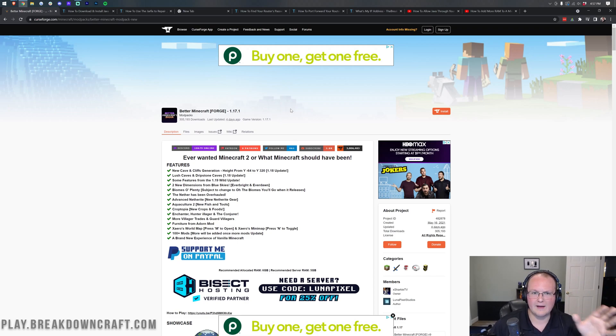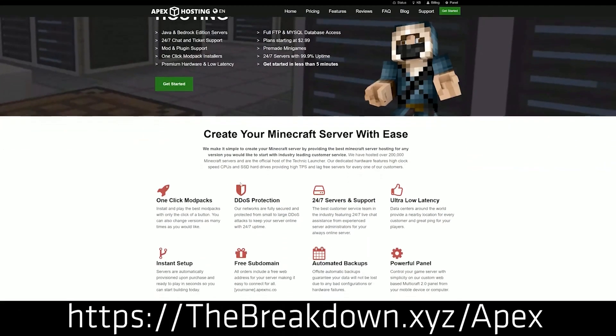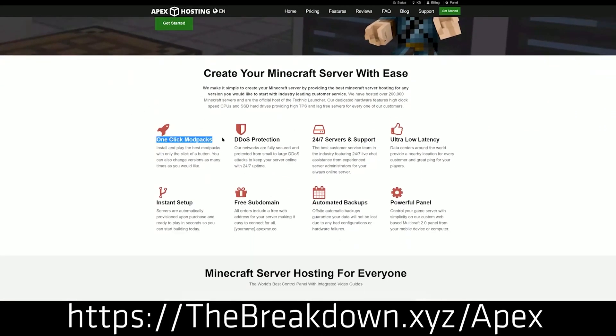You're also going to need a computer that can run the server and play Minecraft at the same time. So if you don't have the computer resources, or you want a public server, or you just don't want to worry about managing the server and just want to get on and play — well, in that case, Apex Minecraft Hosting is a solution for you. You can go to the first link in the description, thebreakdown.xyz/Apex, to start your very own Better Minecraft server in under 5 minutes and just a few clicks. We actually love Apex so much that we have our own server, played on breakdowncraft.com.